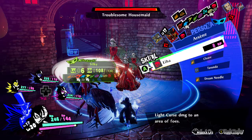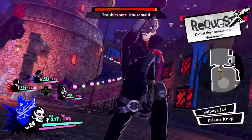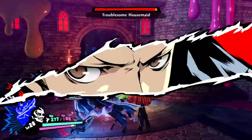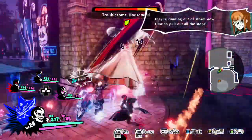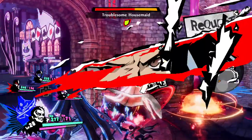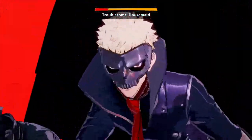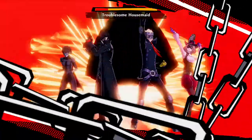You're gonna want Ryuji with you because he has lightning attacks and the troublesome maid is weak against that. So just spam lightning attacks. If you're level 20 like me, you can two-shot her.